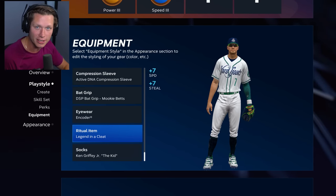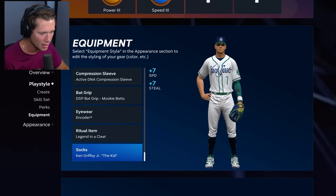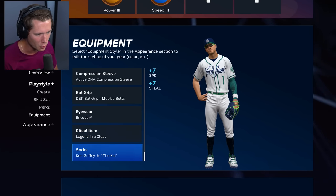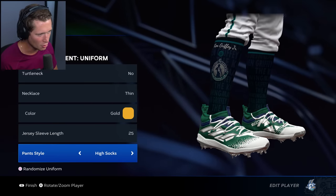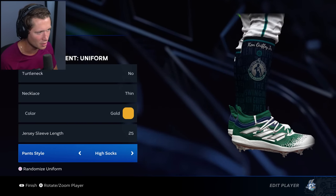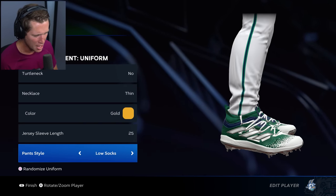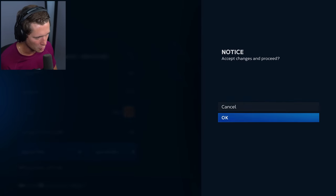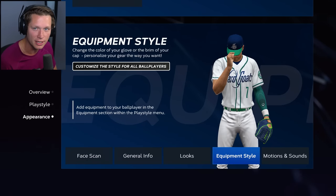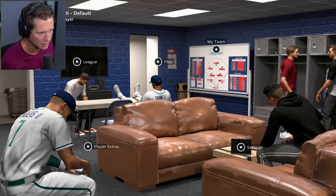We've got legend cleats — a little bit better than the ritual item we got last episode. And we've got these socks, which I wish we could change. I just don't love having Ken Griffey's name on my socks. I'd like to make my own name for myself. I've been trying to save the low socks but it doesn't save — it goes right back to showing King Griffey. That's unfortunate, but we might end up changing those at some point.